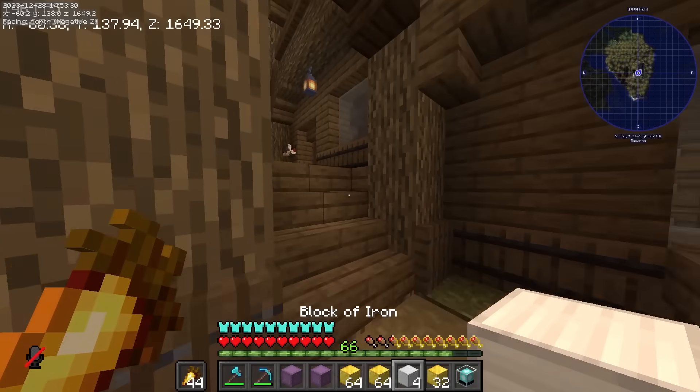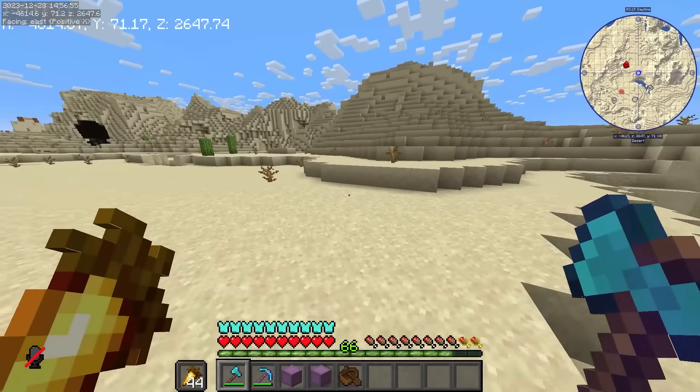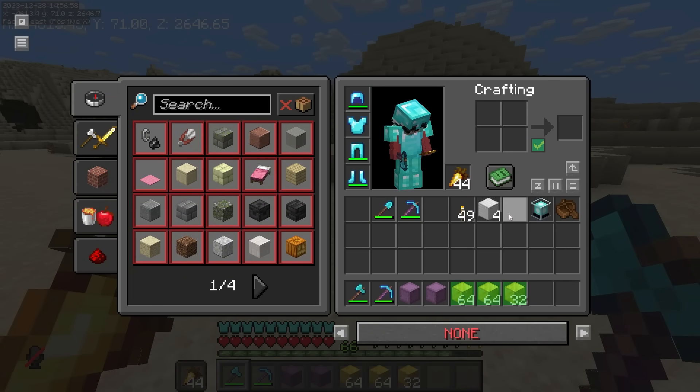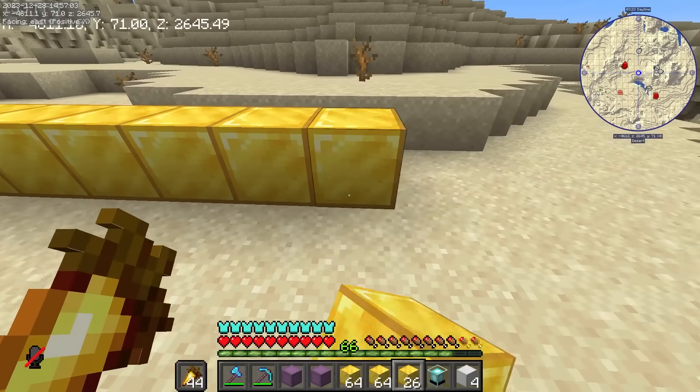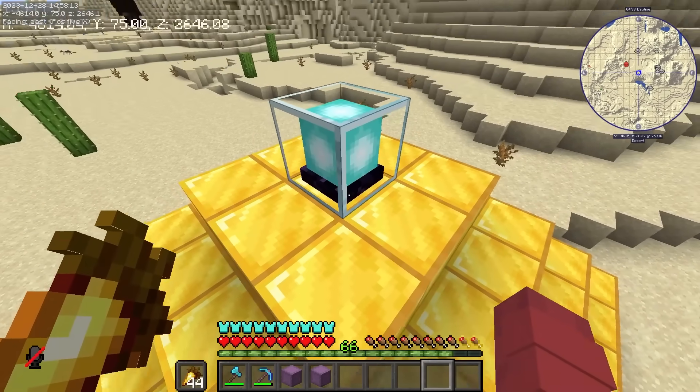Nakuha na natin yung beacon natin. Pwede na tayo pumunta sa nether roof. Ito na yung biome kung saan tayo kukuha ng mga sandstone. Nakalapag na yung ating beacon.